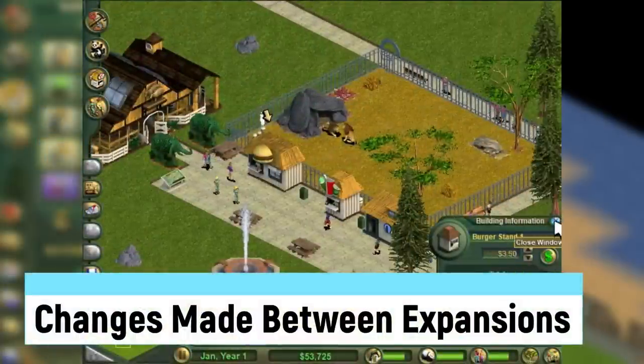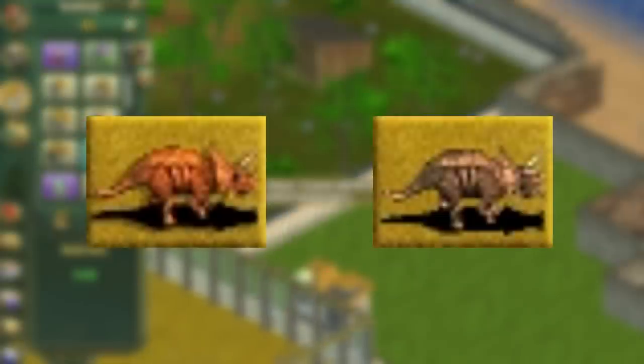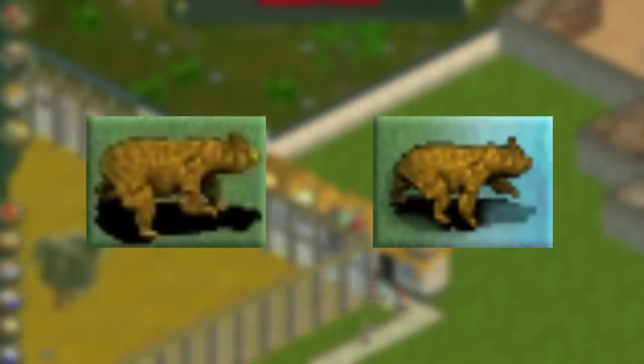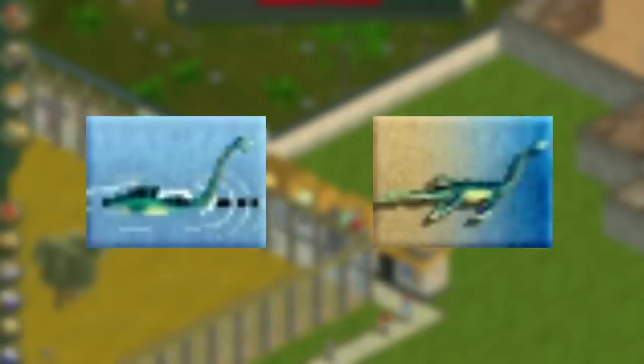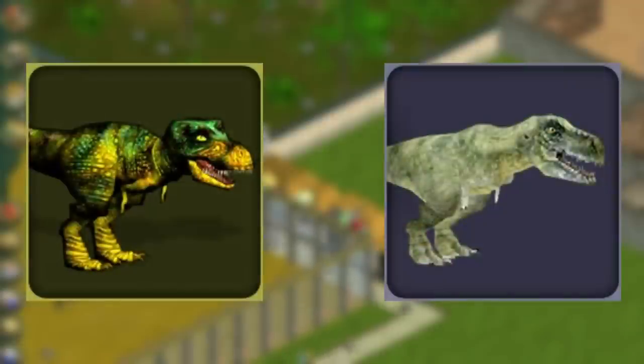Changes made between expansions include the Triceratops mainly changing in color when adapted for Dino Digs. For Marine Mania, various aquatic and semi-aquatic animals from the base game received new icons and new swimming animations. Even some Dino Digs creatures had this change made. The California sea lion was also made into a show animal, with a star added to its icon. The only other changes for the second game were from the Dino Danger Pack.